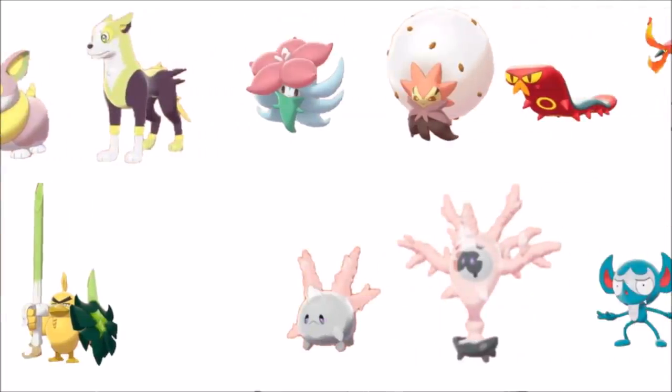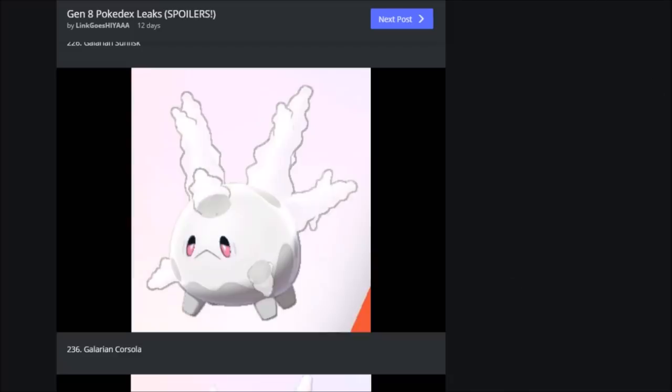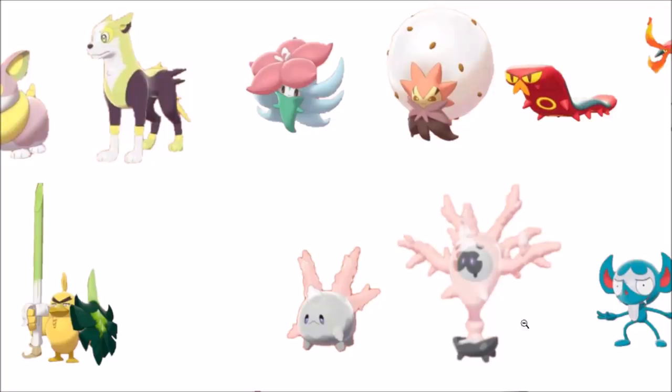Cursola and Galarian Corsola's shiny doesn't look too much different, but you can tell it has a bit of shininess. It's a color inversion — that's actually really clever to the point where my brain broke.